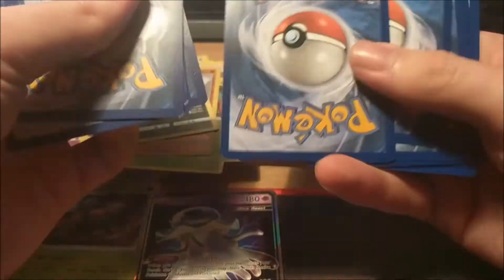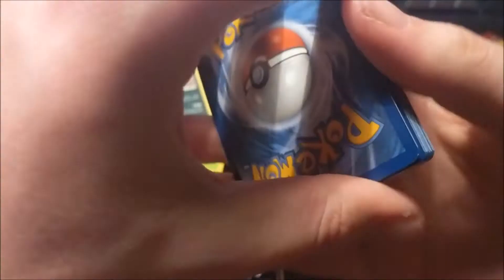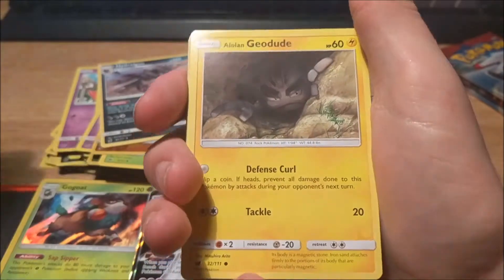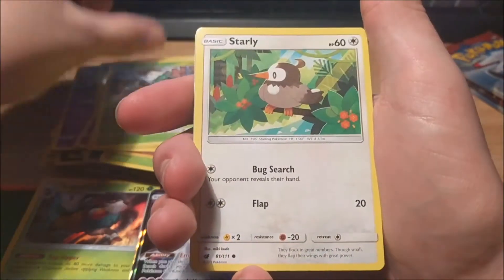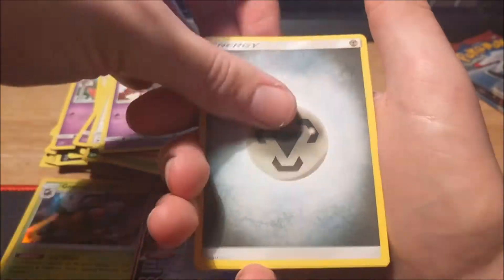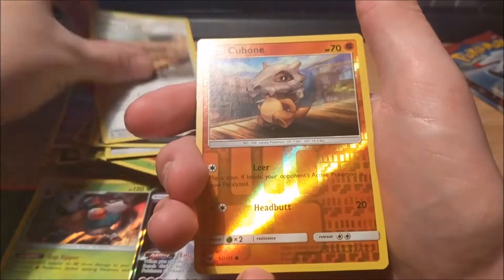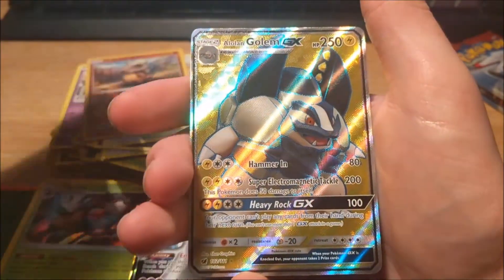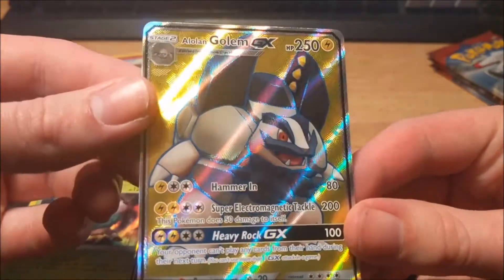I think I felt something there but it's so hot I could be imagining it. That is cute as hell — Skiddo, Starly, Salandit, Steel Energy, Gastrodon, Zoroark, Devoured Field, Cubone reverse, and an Alolan Golem that looks like he should be in a Super Mario game.